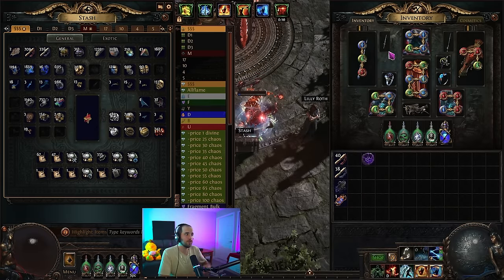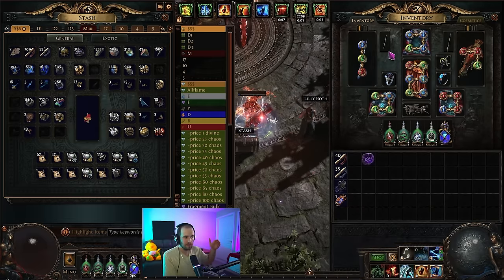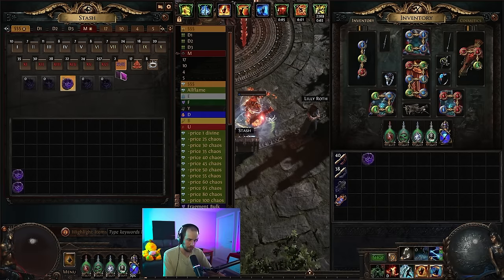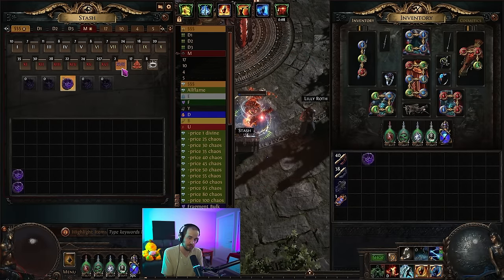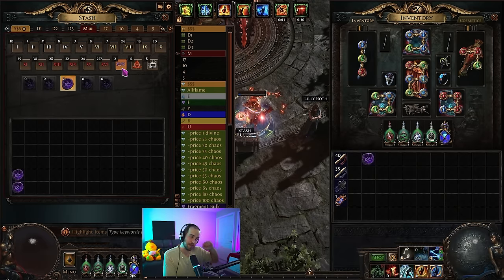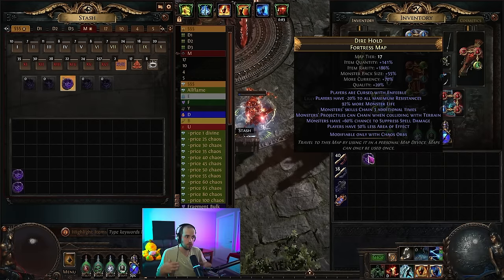You could take this build and get a double corrupted shield and chest, a perfectly rolled defiance of destiny, perfect jewels, a better wand and helmet - then yeah, you could probably do whatever you wanted. But we're talking taking a build from 400 divines to like five mirrors or more. Not realistic. These tier 17s are just the hardest base maps GGG has ever put in the game. The intended progression was: tier 16s, then tier 17 maps, then uber pinnacle bosses. But that progression is kind of messed up right now because tier 17 maps are way harder than ubers. You will have to roll these aggressively no matter what build you're playing.